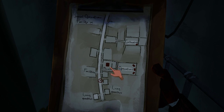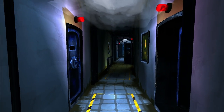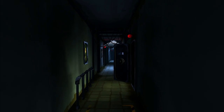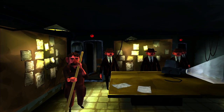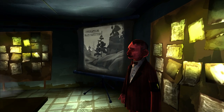We're just heading to the briefing room now, which is the brains of the facility. The director is our boss and conducts the mission briefings. Let's see what he has to say.